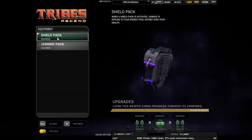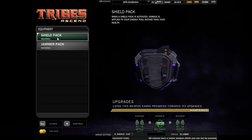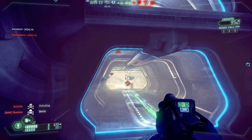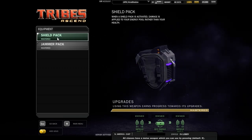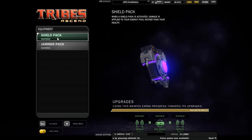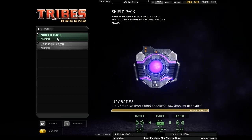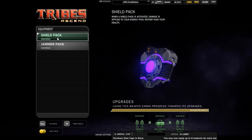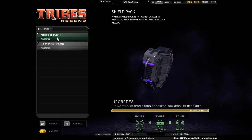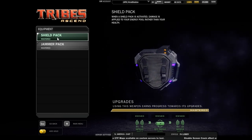That doesn't sound like a whole lot, but think about how much it can save you. From full energy, you could take a Fusion Mortar Deluxe to the face and live. You'll still be pretty badly hurt — about 600 life left — but no other class that is not a heavy can say that. Don't even get me started about how effective it becomes against machine guns. Not quite as powerful as the Brute's heavy shield pack, but it probably shouldn't be — that one's a heavy shield pack.